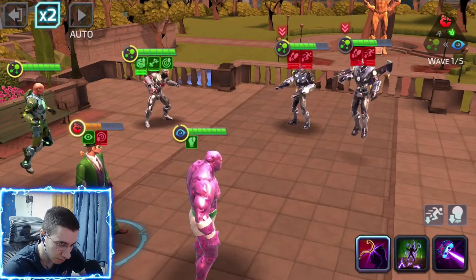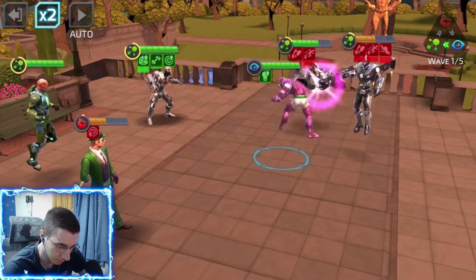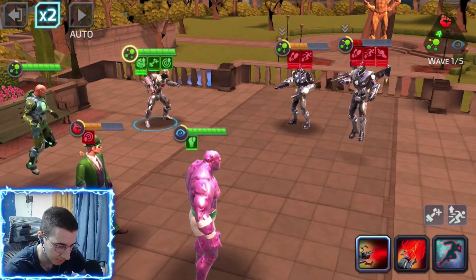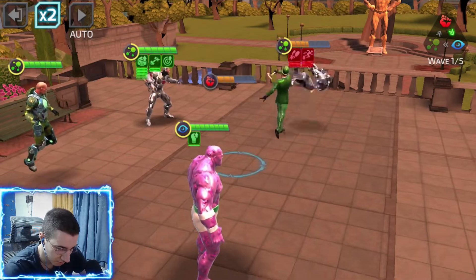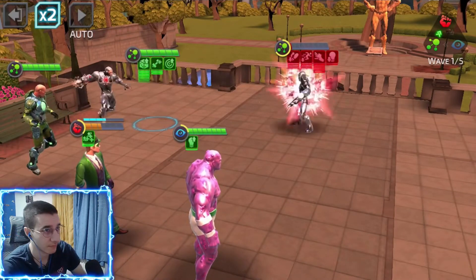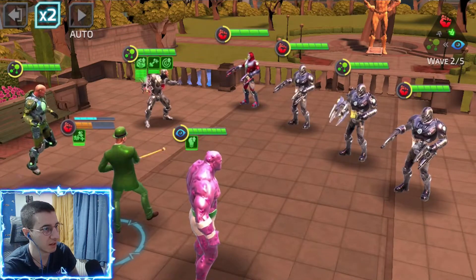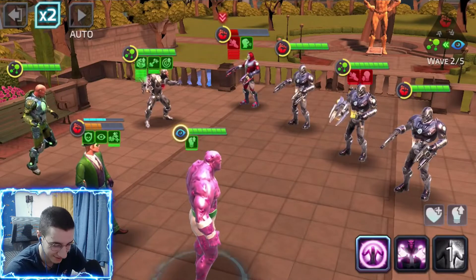Slow them down. Maybe I should have healed up my boy Riddler — that's what I'm gonna do after when I get another turn with him. Let's taunt this guy because we might get a good call assist with our greens. And we get the call assist with Parasite — typical.